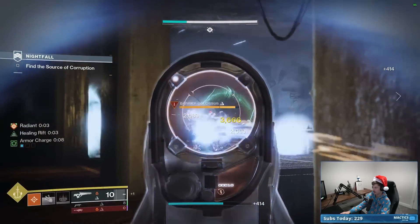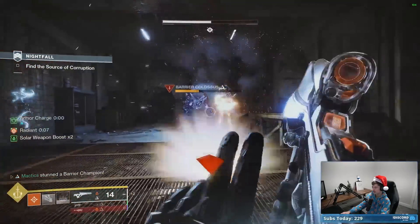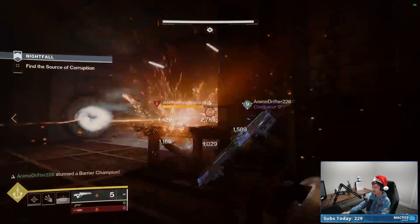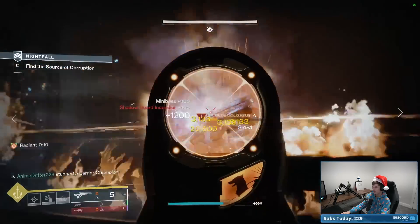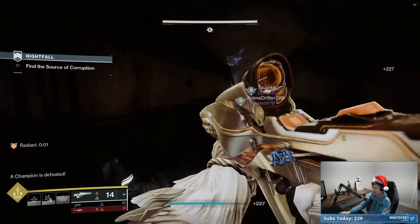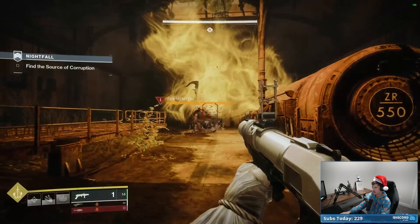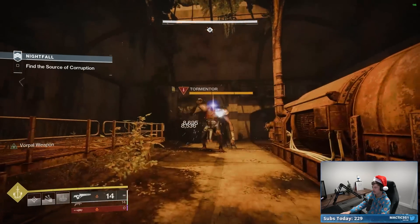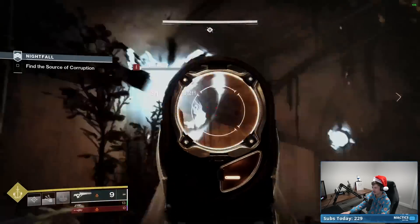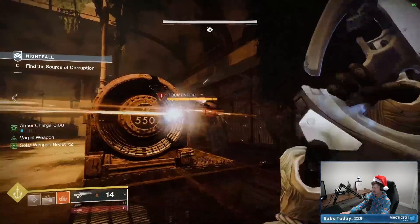Hoping one of these guys drops a special brick before we make our way into the Tormentor room. There's my special brick. The number one way to deal with this room: we have a disorienting grenade launcher. If one person on your team has one, you can just keep blinding the Tormentor the entire time and he can't hit you. It doesn't matter what mode he's in. All you have to do is really focus on clearing the eyes. Bonus points if it has auto-loading so you don't even have to reload.